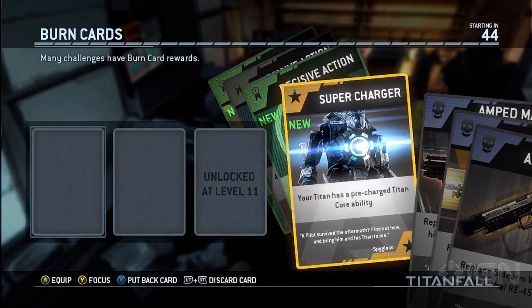If you checked out my Titan loadouts, you have a core ability when you're a Titan. This will make it so you already have the core ability as soon as you get your Titan. So put this card on, get a Titan, and now your Titan has its core ability, which you'd use right away.